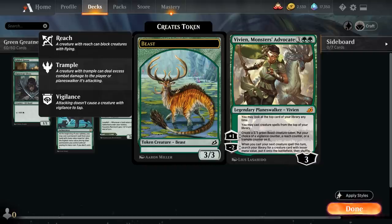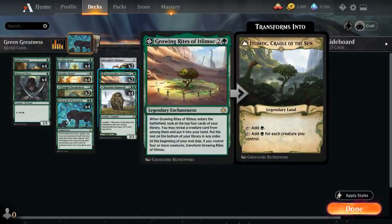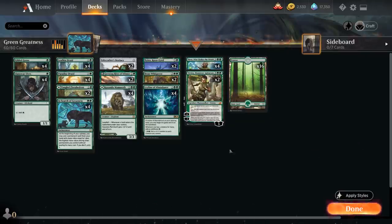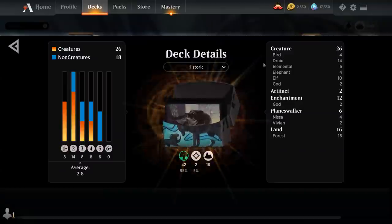At five mana we've got two copies of Vivien, Monstrous Advocate, with a passive ability letting us look at the top card of our library at any time and cast creature spells from the top of our library. The plus one makes a 3/3 beast with Reach, Vigilance, or Trample, and the minus two can help us search up an additional creature when we cast one. Last but not least we've got the full playset of Nissa Who Shakes the World - if we cast her for free using In Search of Greatness and Leyline, we'll still have all our lands untapped to take advantage of her passive where forests tap for additional green mana. The plus one untaps one of our lands and puts three counters on it, and the minus eight lets us search for any number of forests. Our mana base is just 16 basic forests plus Kazandu Mammoth and Tangled Florahedron as additional lands. Let's jump into some games and see how the deck does.